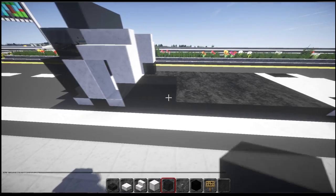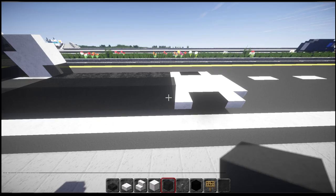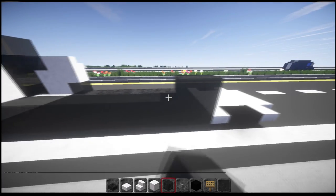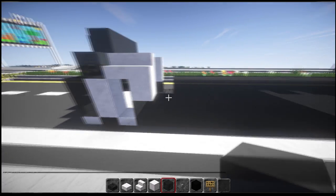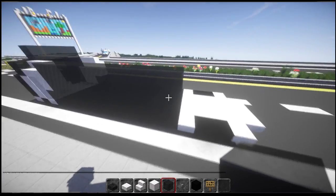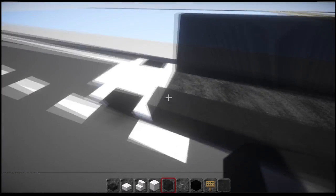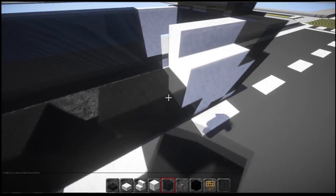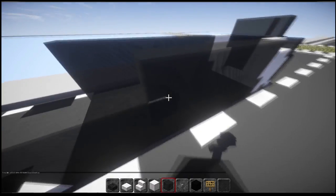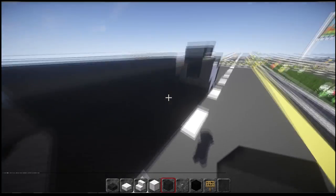Now bring this glass all the way back, just over the black part, like that. Then another layer, and it will hit into that white bit, then another layer. We're going to cut into it a bit later, but for the time being just drag it all the way back. You can do whatever colored glass you want, so feel free to mess around with it.